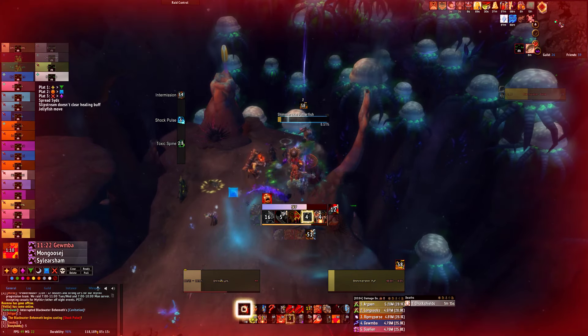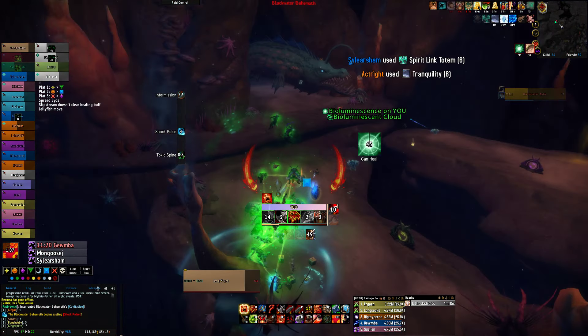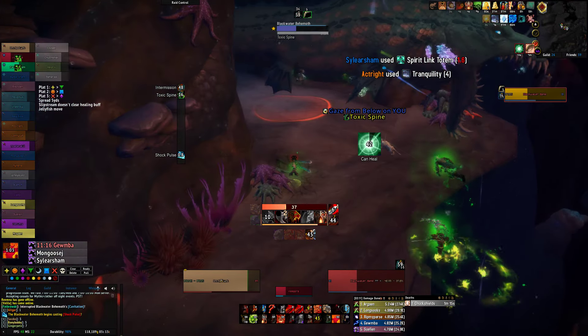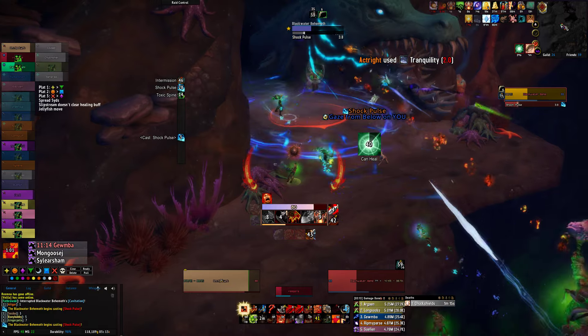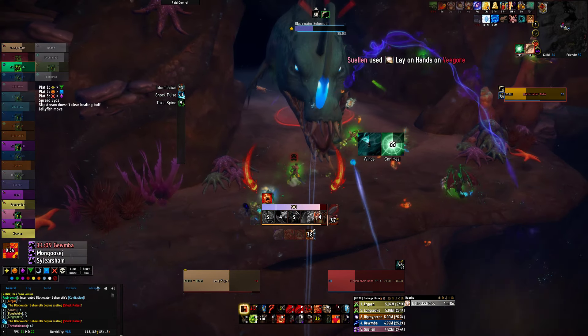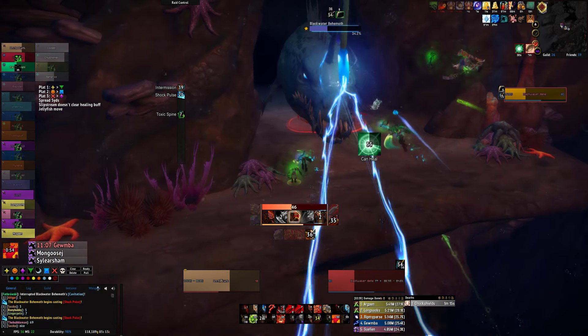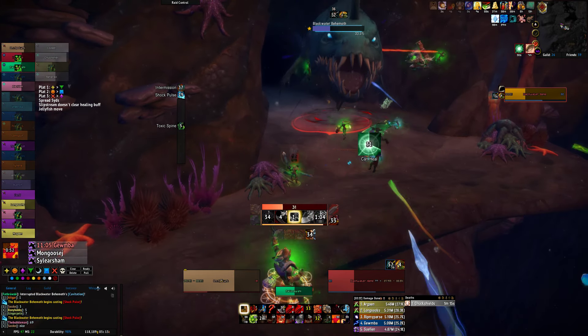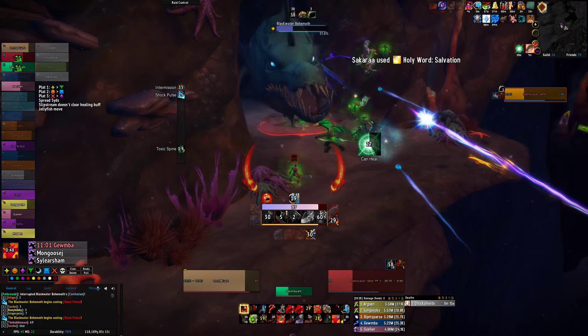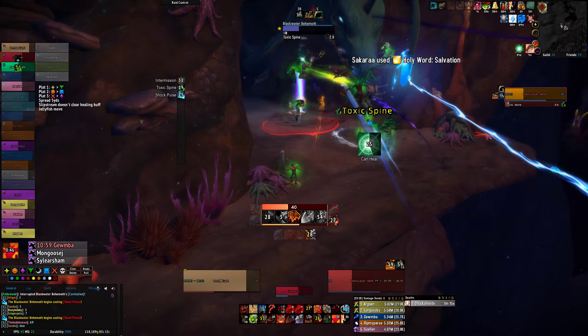Everybody needs to get this quick. Bioluminescent cloud, toxic spine, gaze from below, shock pulse pushback. Don't forget your health stones — yeah, definitely use them before your healing debuff drops off for sure. Toxic spine.